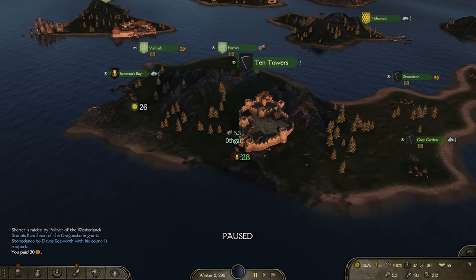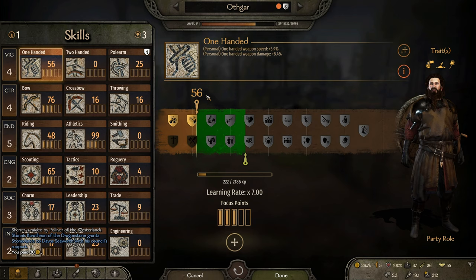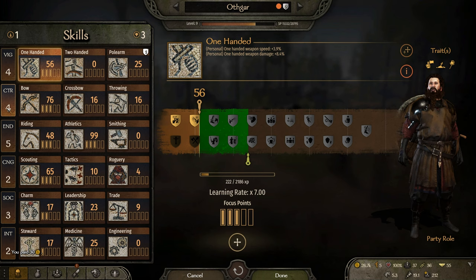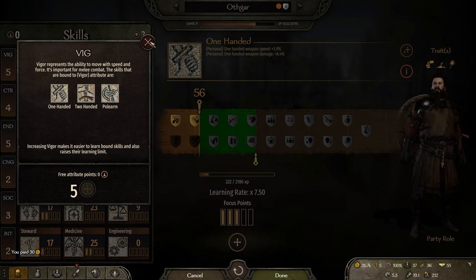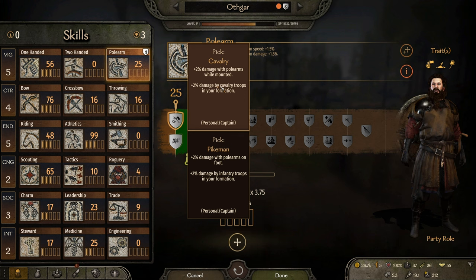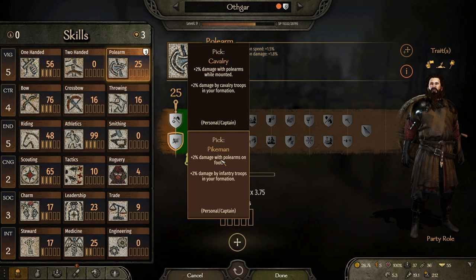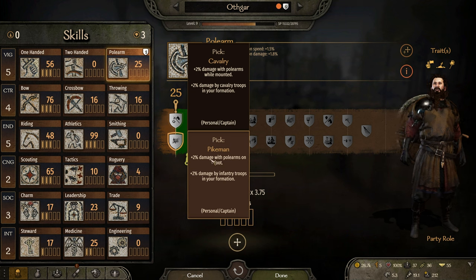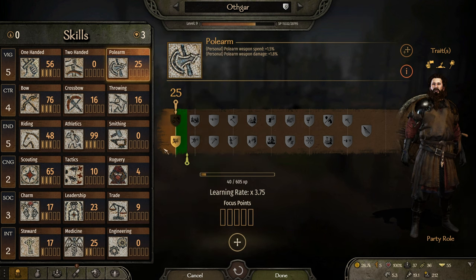I've leveled up a tiny bit and I kind of want to get more VIC. We have three points. Pikeman or Cavalry? We are not mounted, so I'm going to go with Pikeman. Also, for the Iron Island troops, I don't think cavalry is good. So I'll go with Pikeman.